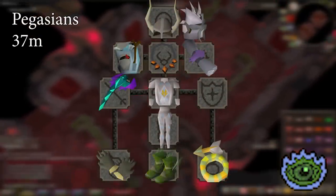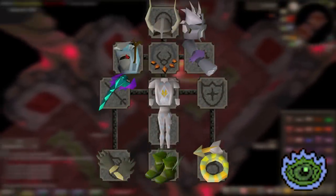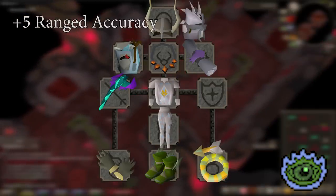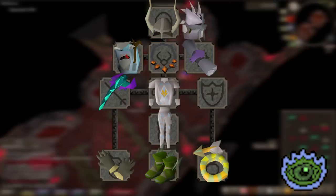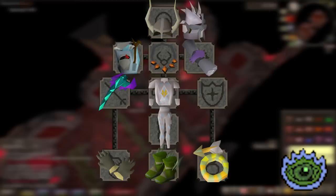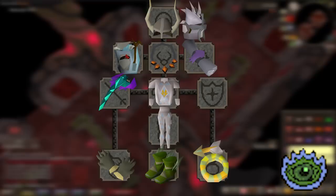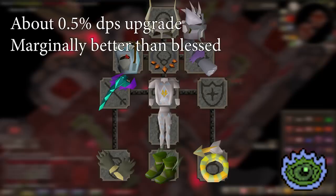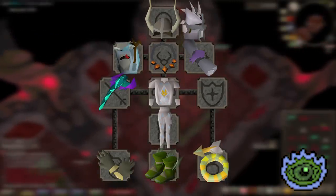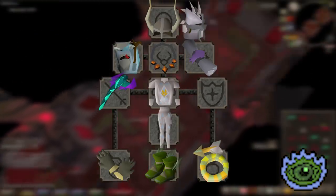The next upgrade I would grab realistically would be Pegasian Boots. These provide plus 5 ranged attack bonus over the Blessed Dhide Boots, dropping the prayer bonus and gaining slightly more defense. These also have the benefit of being usable while on task or while wearing Void, because you can always wear boots, unlike the Armadyl pieces. The DPS is a very marginal increase for the massive price difference, only about 0.5% more DPS, but these are best in slot, so that's what you aim for.